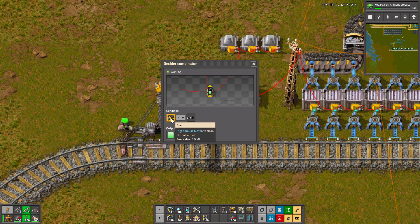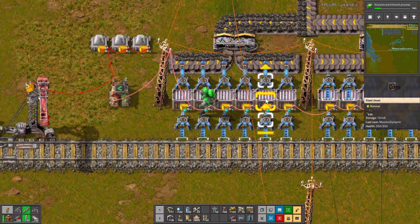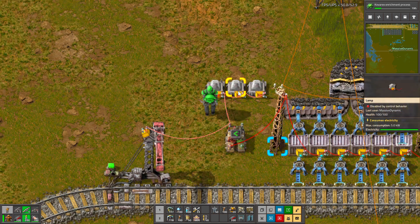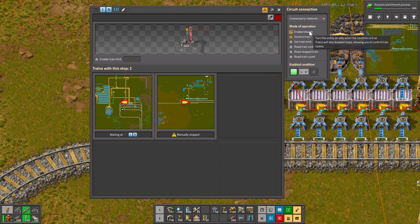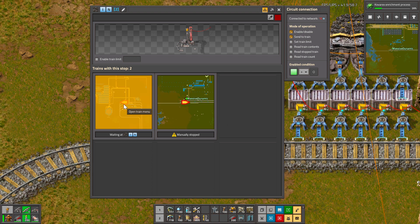Set your combinator for your material, which in this case is coal, and set a parameter — in my case, less than 8,000. So even though these chests can hold 2,800 coal each, I don't need full chests of coal to run my coal liquefaction. It's just a small liquefaction plant, so I say less than 8,000, output a green signal, and then take the output from that combinator to my train station. I set it for enable/disable and send to train.